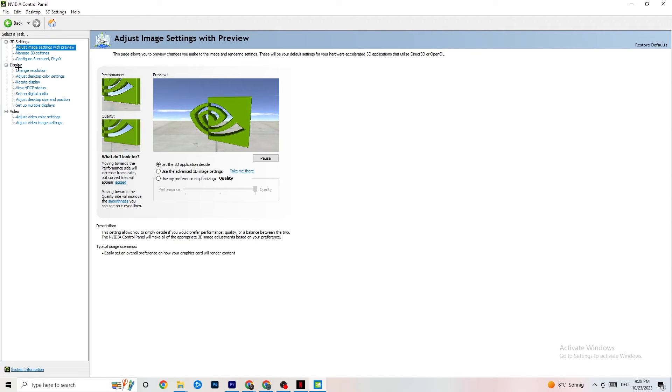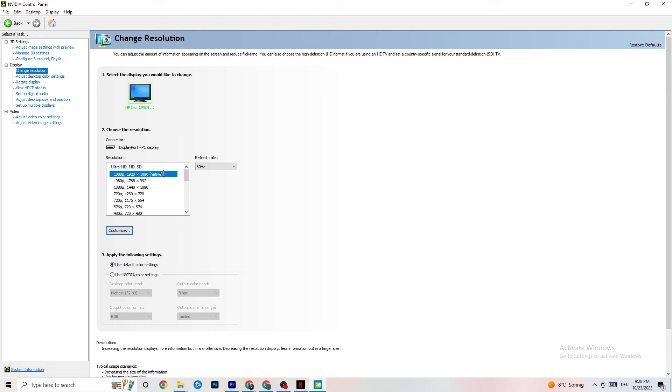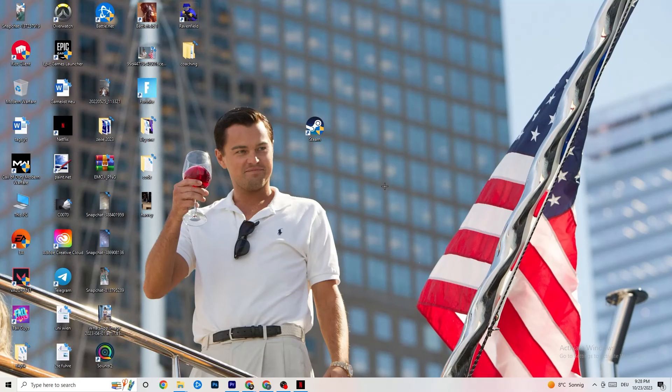Also in the Nvidia Control Panel, go to Display and click Change Resolution. Same as before — make sure your monitor resolution matches your in-game resolution. If your game is running at 1920 by 1080, set this to 1920 by 1080 here as well. Once you're done, close the Nvidia Control Panel.